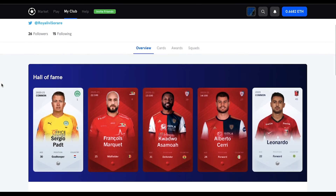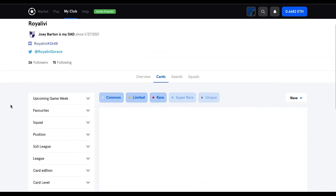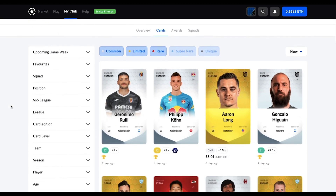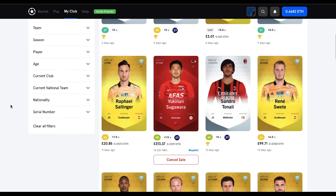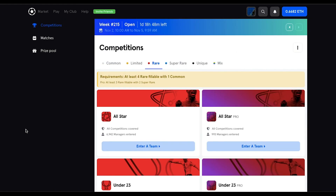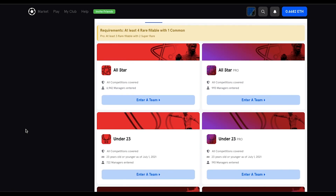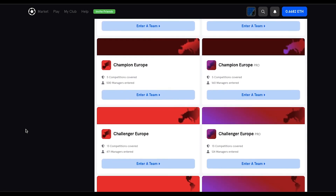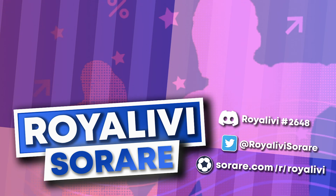A lot of these, in fact probably all of these, have been suggested before, but I think some of these core ideas could really improve SoRare across the board — not just in terms of the interface and how ergonomically well the site is, but also in how us managers can play, get rewarded, and communicate with each other. Hopefully a lot of these are in the works and we could potentially see them next year. Comment down below in case you think I've missed any big improvements the site could make, and do like and subscribe for more SoRare content in the future — thanks for watching!